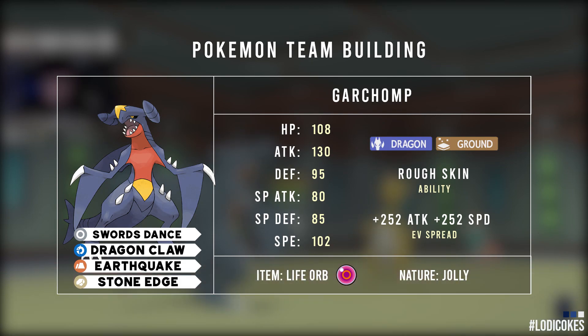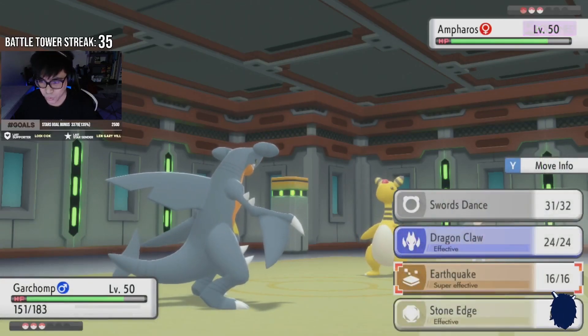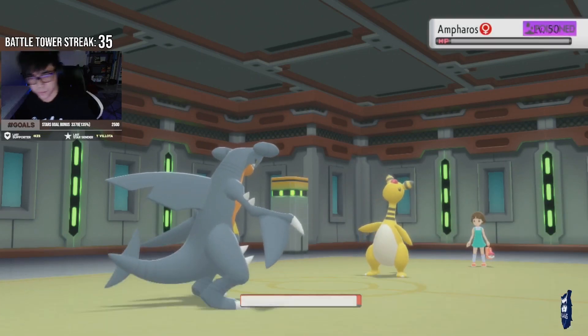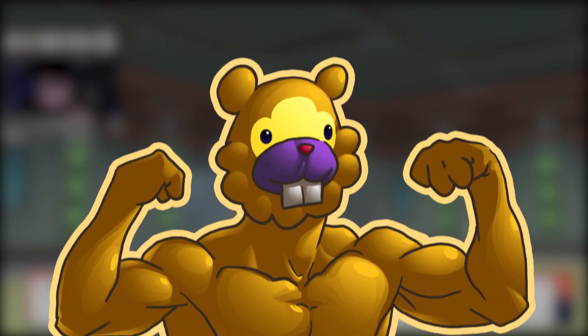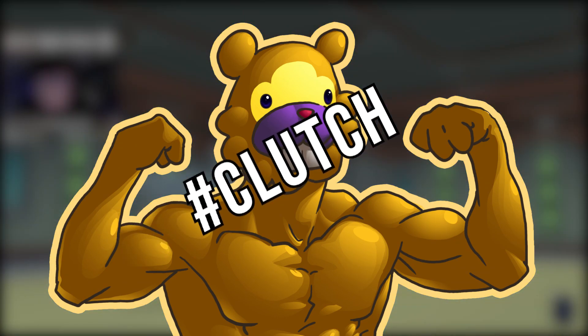I also have a Jolly Garchomp with max attack and speed, with the moveset Swords Dance, Dragon Claw, Earthquake, and Stone Edge. Just give it a Life Orb so you can get the 1.3 attack boost, which is pretty standard in most Garchomps. Then we have our most important Pokemon in the team — this is one of the best Pokemon in 1v1 situations and will come in clutch with most of your matches in the game.